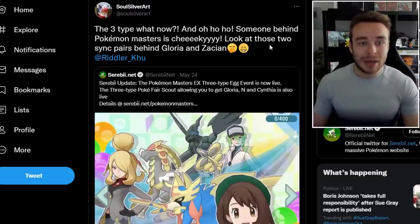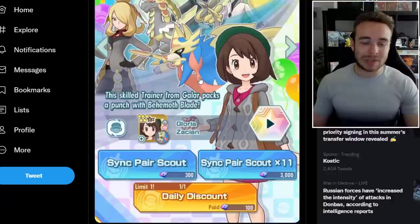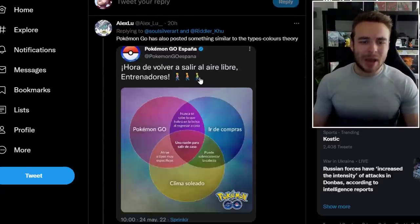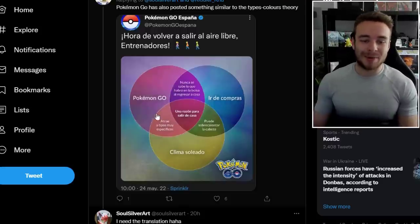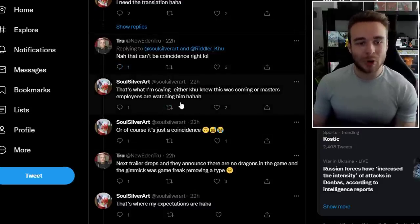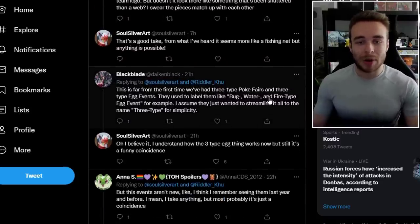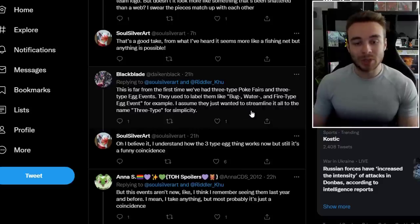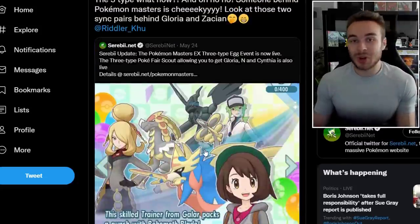It could just be a massive coincidence — we've had three-type things before in the past. They also tweeted this out by Pokemon Go, and we've been seeing a lot more about this kind of thing with rumors regarding the gimmick for Pokemon Scarlet and Violet. That can't be a coincidence, right? Either Koo knew this was coming or Masters employees are watching him — or of course it's just a coincidence. This is far from the first time we've had three-type Pokemon fears and three-type egg events. They used to label them like 'bug, water, and fire type egg event' — I assume they just wanted to streamline it to the name 'three type' for simplicity. Again, it's probably just a massive coincidence, but quite funny.